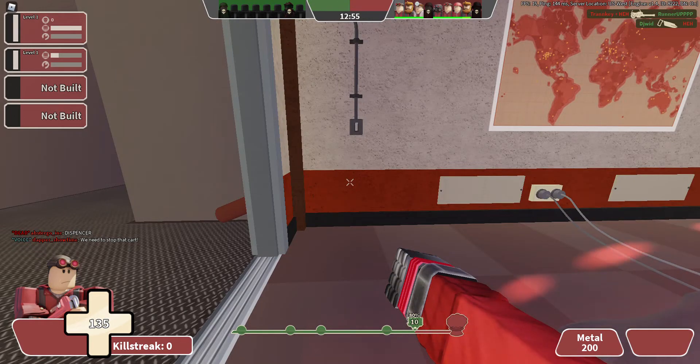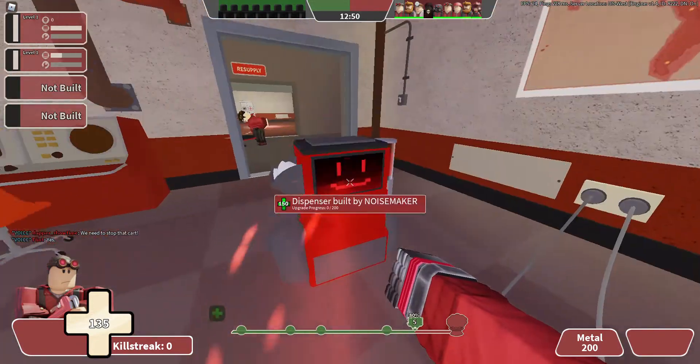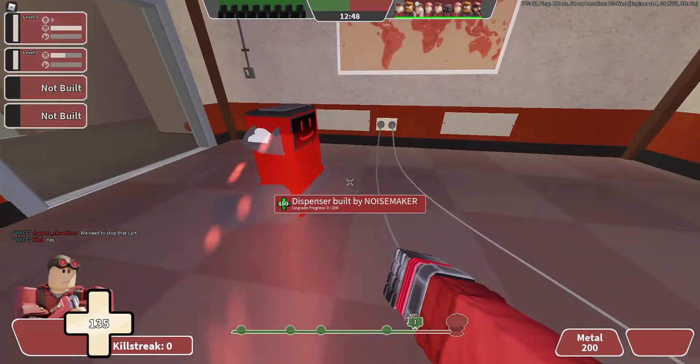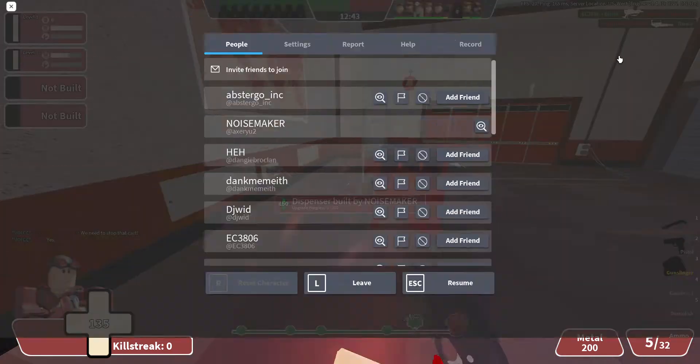Oh my god, I don't even have a script for this. I'm just saying things randomly. This is amazing. This is how you know I'm very disorganized. So, dispenser feet — but it can't walk. Seems legit. That's it. Thank you.